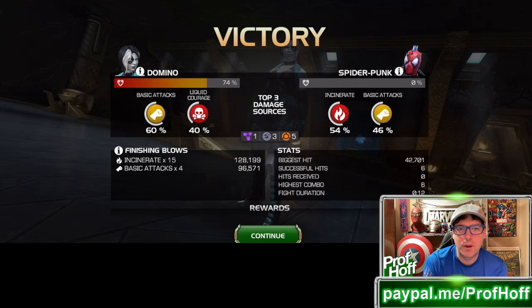As the month wraps up, to get event quest completion points I used my rank 3, 7-star Domino with the OG Domino lucky holy trinity of Massacre and Red Hulk, along with the restoration kit synergy of Nick Fury and Deadpool X-Force, to parry-heavy my way through Spider-Punk. The fight took 12 seconds — six hits, 42,701 the biggest hit, 128,199 incinerate damage.